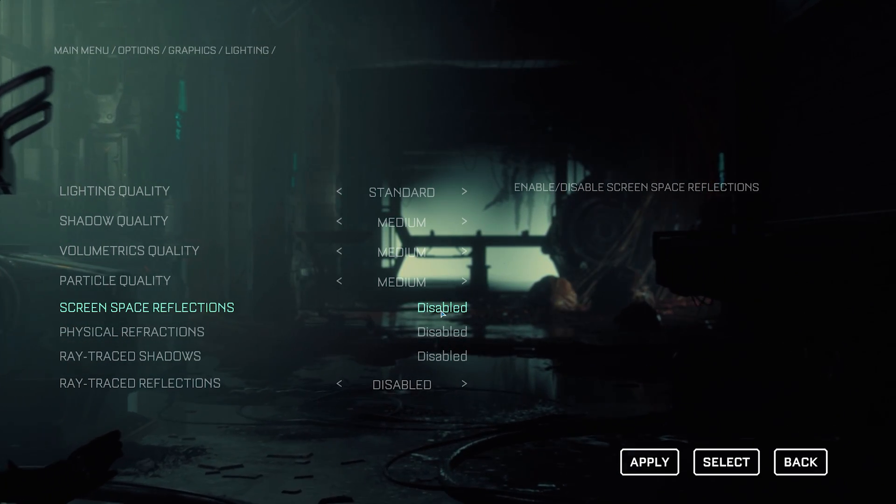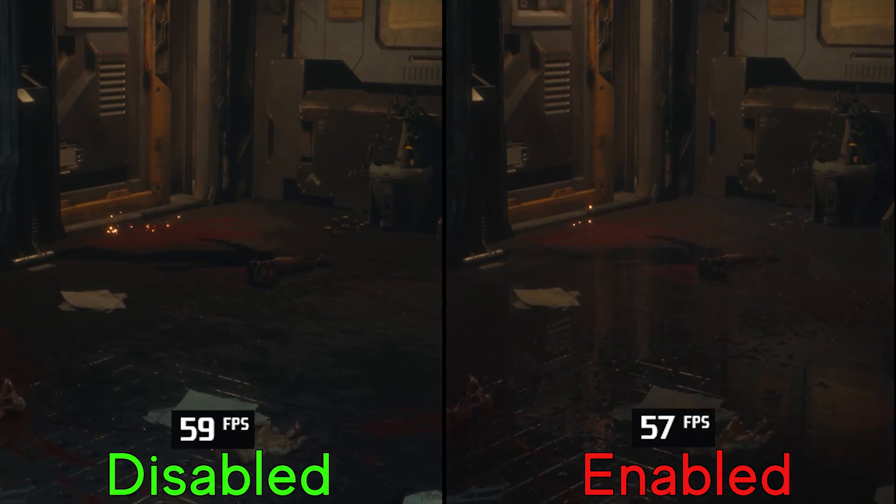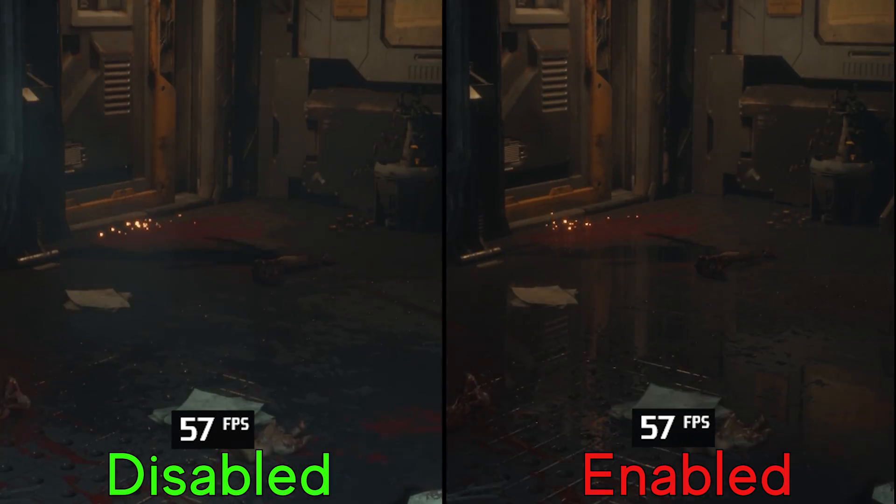Screen space reflection comes with two options: on or off. Enabling SSR will cost you almost nothing, so I recommend keeping this one on.